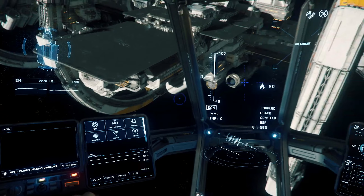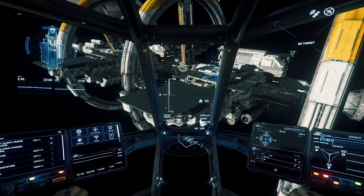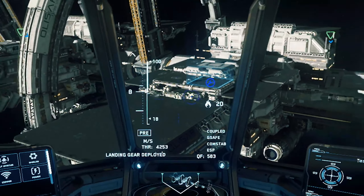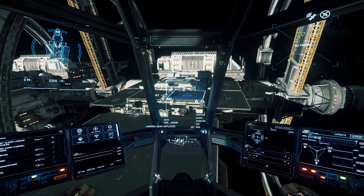Then there's the Comms menu. Generally used when near a populated point of interest, comms allow you to contact air traffic control towers for landing permissions, as well as chatter with other pilots. Let's head back to Olisar and request permission to land, shall we? I think we shall.